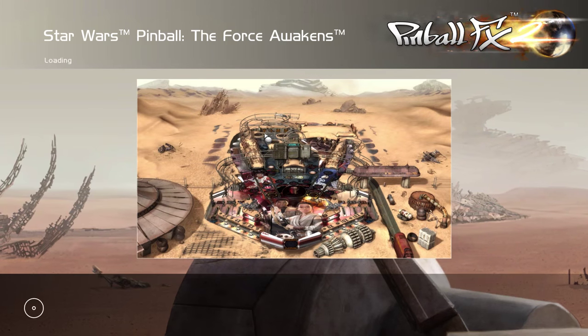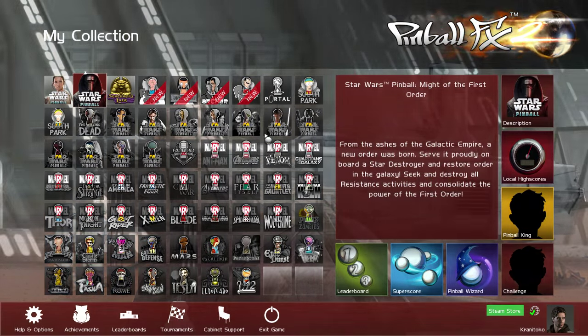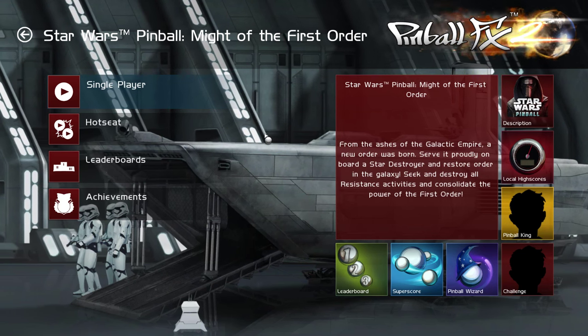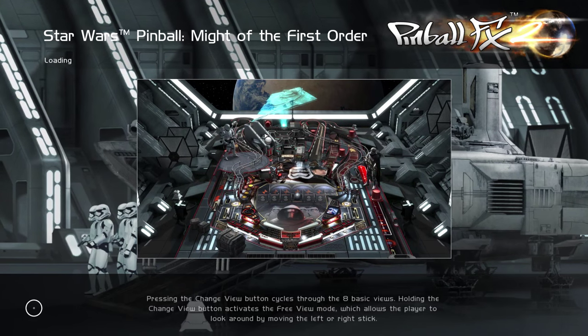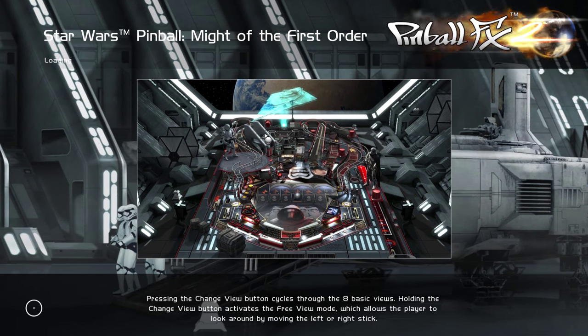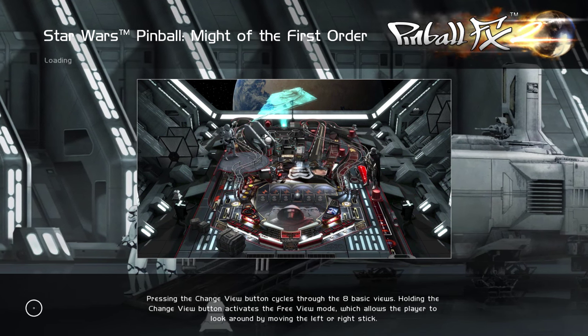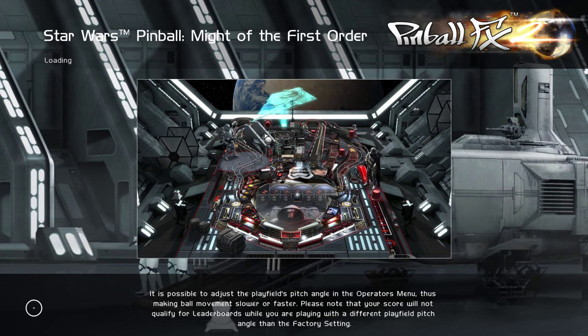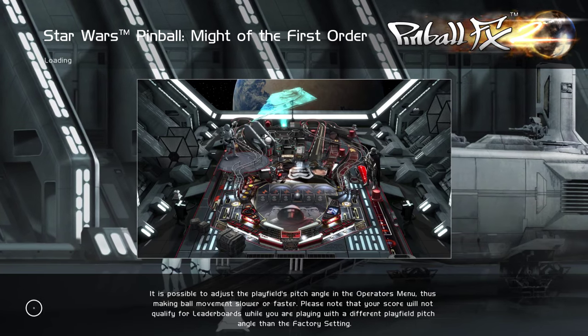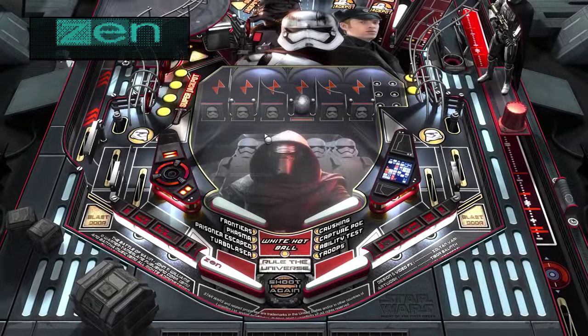So that was that one. Let's move on to the second one, which is Might of the First Order. This one — I don't think it's set on the Star Destroyer. I think it's just set on whatever ship it was. I know they had Star Destroyers in the movie but I don't recall it being a Star Destroyer.